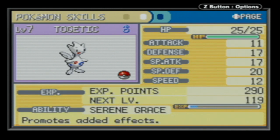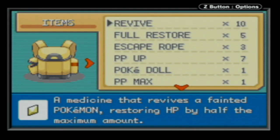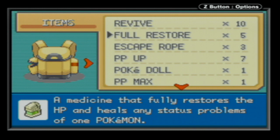Well, technically he'll have Togetic with him, just in case something survives unexpectedly or crits. That is the only way he is going to possibly get KO'd. So we have Togetic, and we have very limited healing items - just some revives and some full restores.